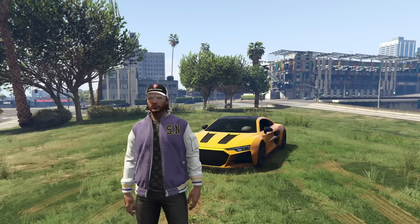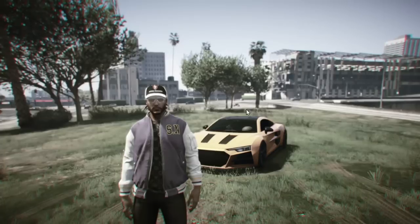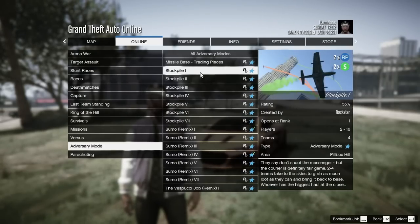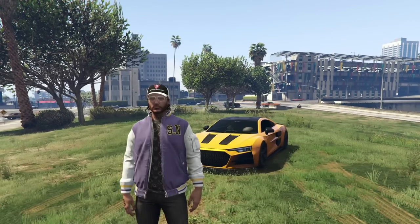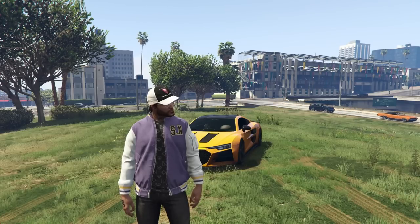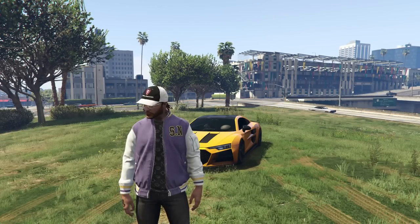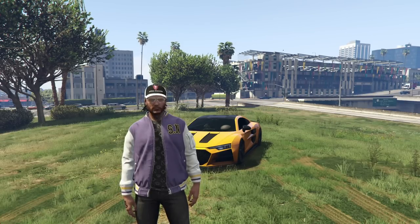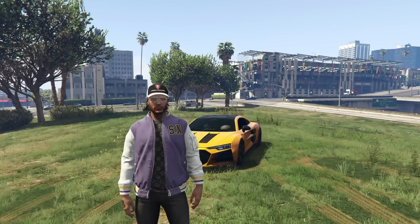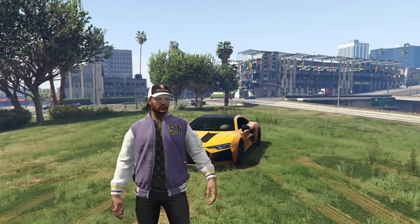We're going to go over those time trial locations again at the end of the video. Last but not least, the double money adversary mode of the week is Stockpile — double money and double RP. Nobody's probably going to play this when the Dr. Dre contract is double money and double RP. So the Dr. Dre contract is the best way to earn money, time trials being double money is definitely worth doing, and then the Stockpile adversary mode or free mode events are your next best options.